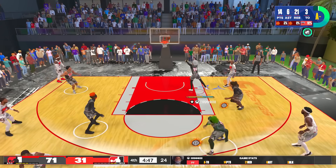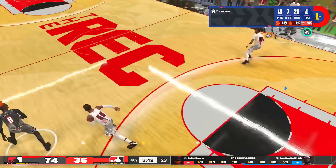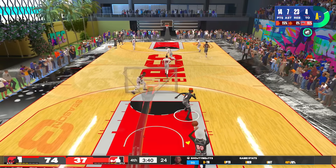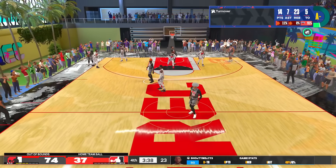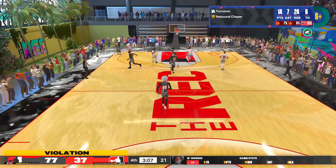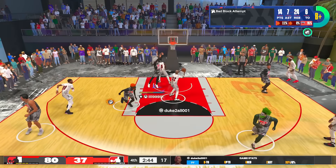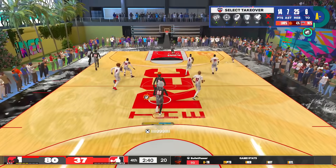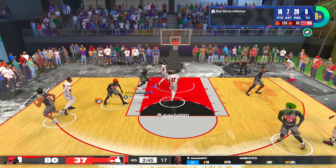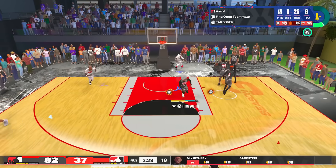I hope I've answered your question on whether 99 block is worth it. My turnovers were literally just me trolling at the end of the game — we're up 40 points. I would have gone higher pass accuracy on a build like this. Look at this: I jumped, went up in the air but made it back for a block because of Hall of Fame Anchor and Hall of Fame Pogo. Then I get another block right there. It's definitely something you can use in a 5v5 setting.